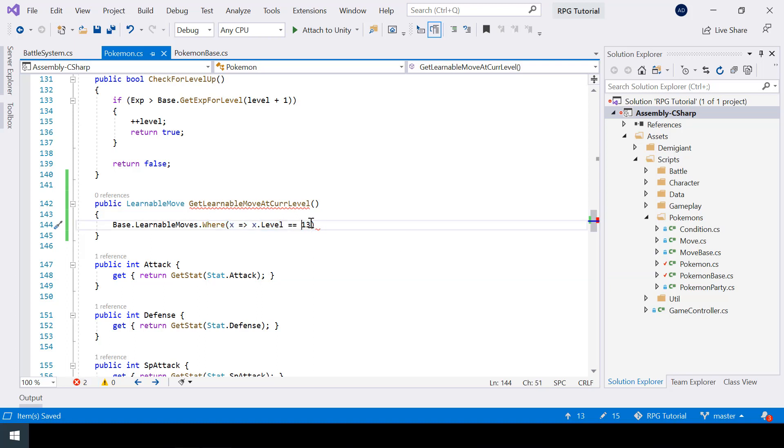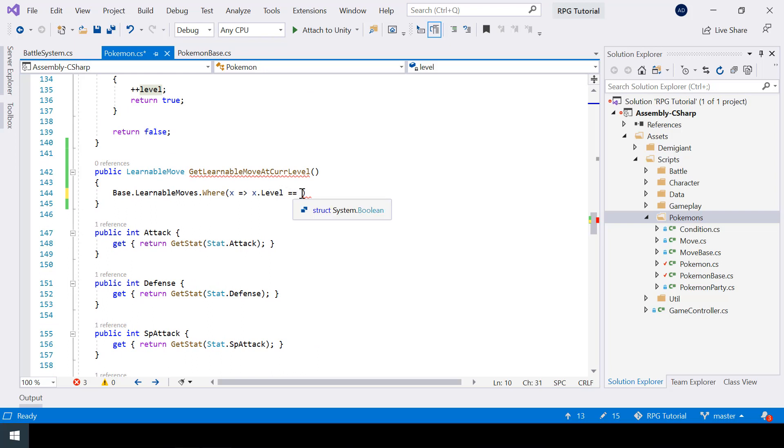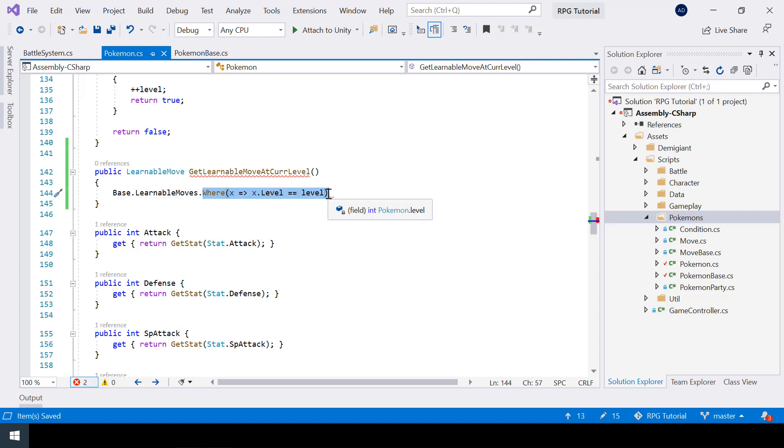Obviously I don't want to get the move at level 13 specifically, but at the current level. The current level of the Pokémon is stored in the Level variable, so I'll say x.Level == Level. This Where condition will return the list of learnable moves that match the current level, but we just need the first one, so I'll say .FirstOrDefault(). This gets the first item from the list, and then we return it.